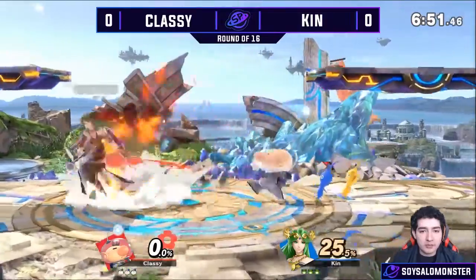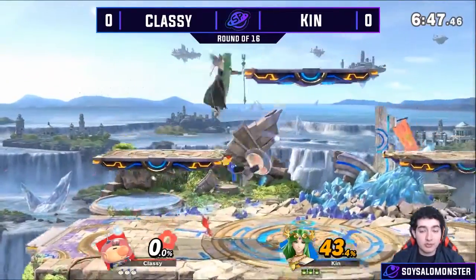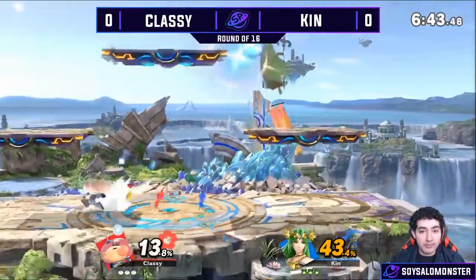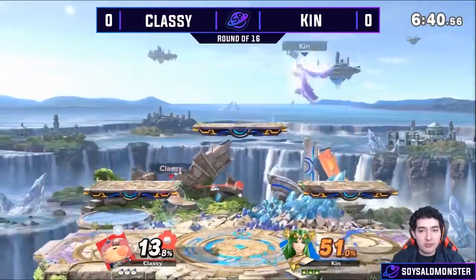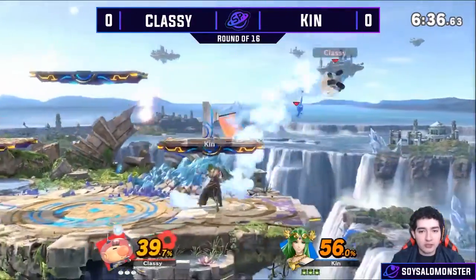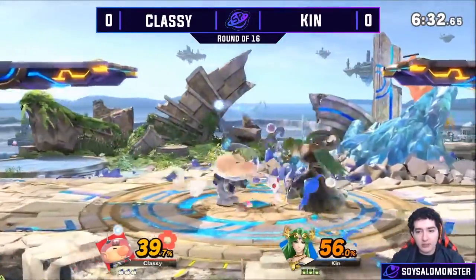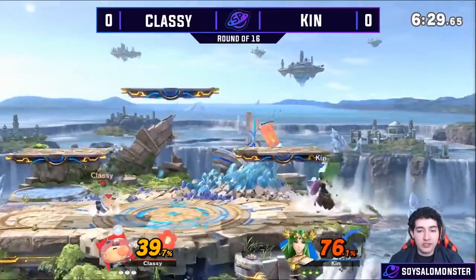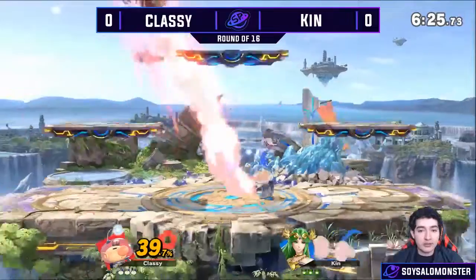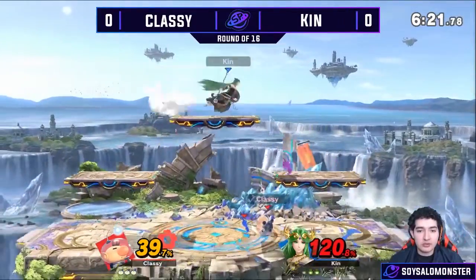Palutena trying to stay on top, going for that up smash — not gonna get it. And that's what makes Olimar so good: his grab. His grab can do some pretty nasty combos. Kin trying to pressure once again with that big pole of light, a nice downer to cover the landing, killing those pigments with the big chicken wings. What makes Olimar really good is that he hits hard. He can just grab you, down throw you, and forward air — and that's going to be about 30% damage.